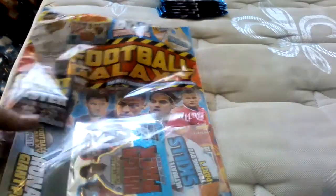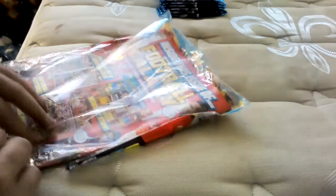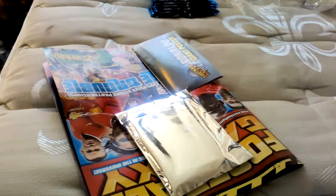So we're going to start off with the magazine, have a quick look at the front cover, then we'll get straight in it. As you can see, we have a disc — it's a football skills disc, and you can see it has Neymar and Ronaldo on it.